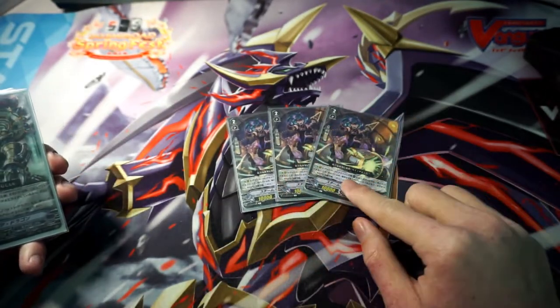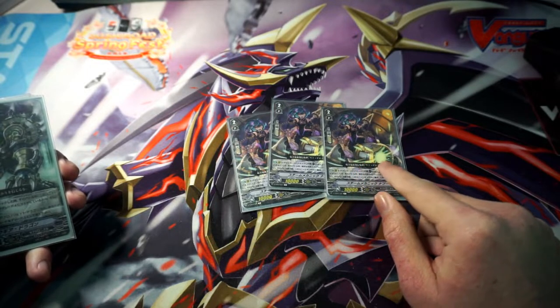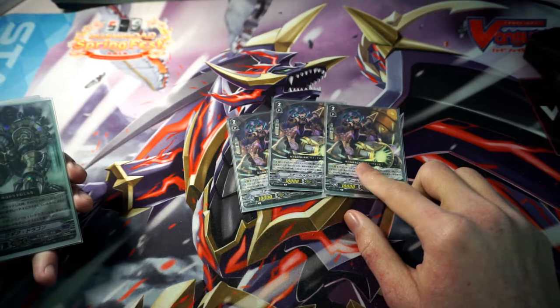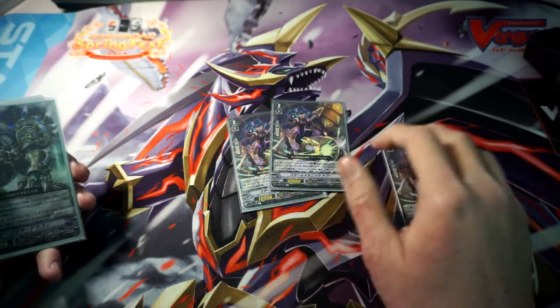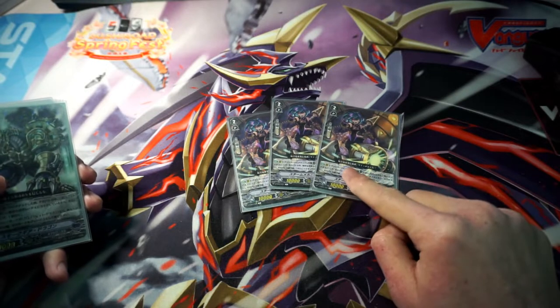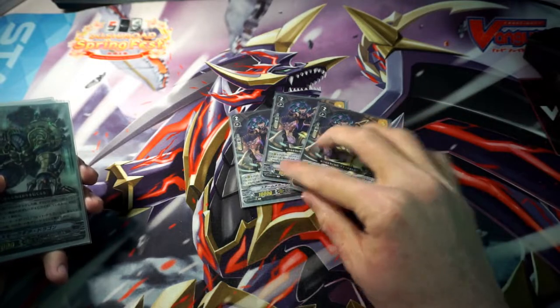Three copies of Naboo. Naboo is really good — it gives you the additional soul and the guard restrict. The guard restrict is just an additional bonus; it's more about the soul and the draw, so it gets you that one card back. The soul is really important because you use that 2 soul for Quickie to plus 1.